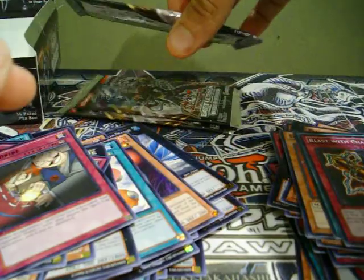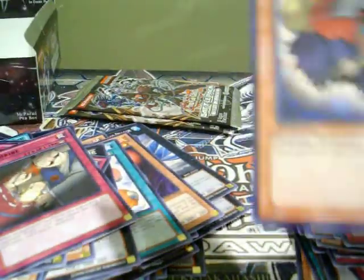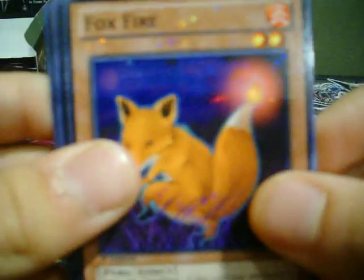Only got three packs left. Come on, one more Tor Guide — that'd be freaking awesome. We got Dark Resonator, Botanical Lion. Star Foil: Foxfire. And a rare: Gem Knight Pearl.